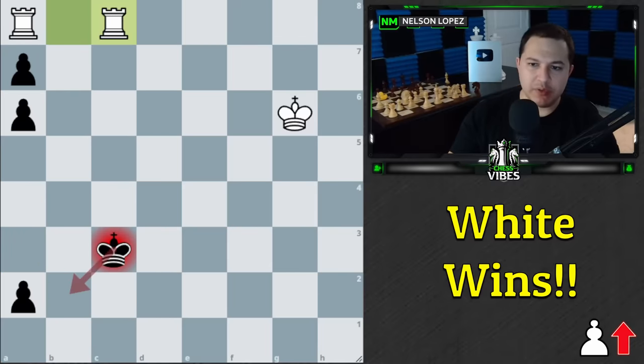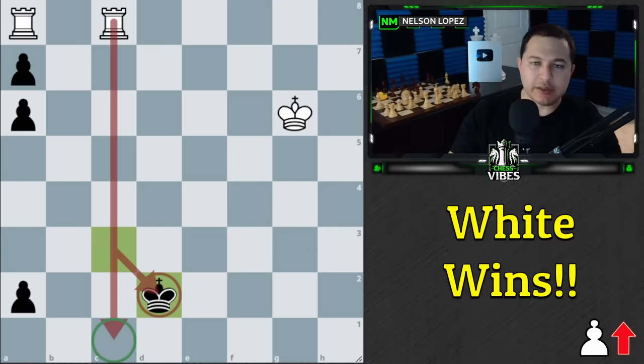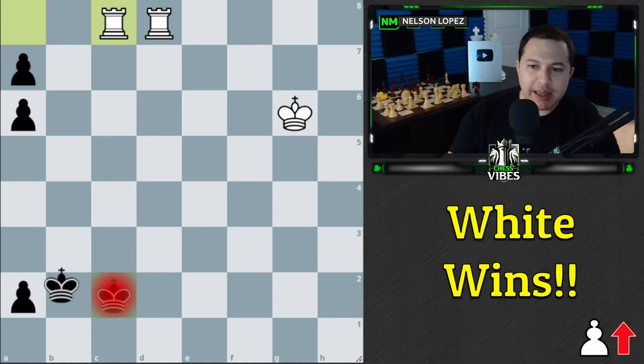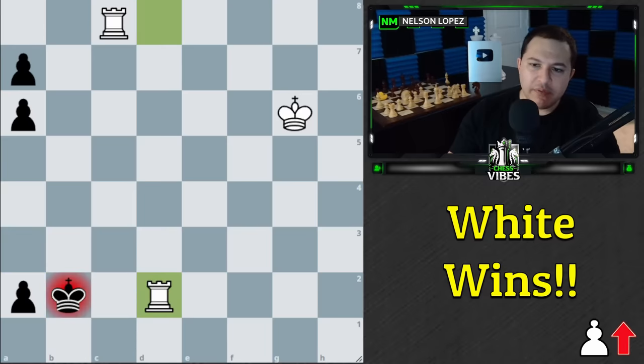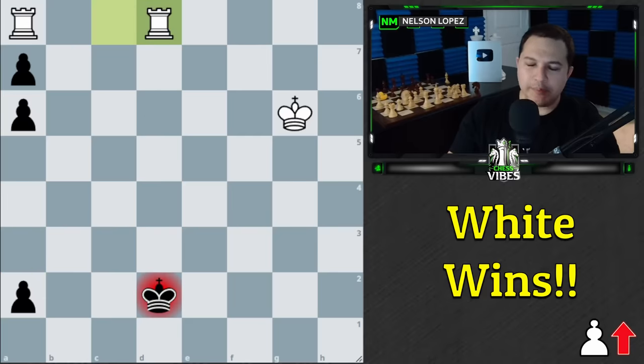Moving back to the b-file after we throw in the check doesn't work — we're always going to have that idea. Once black's king gets pushed to the a-file, it's not going to be good. However, black can keep running, and by going to d2 they've taken away the square where our rook would like to go to stop the pawn. So we play Rook to d8 check. If they go back we have the same idea — the other rook comes over, and when they come back our rook comes down to stop the pawn, we make a blockade and win. We can bring our king over to help.